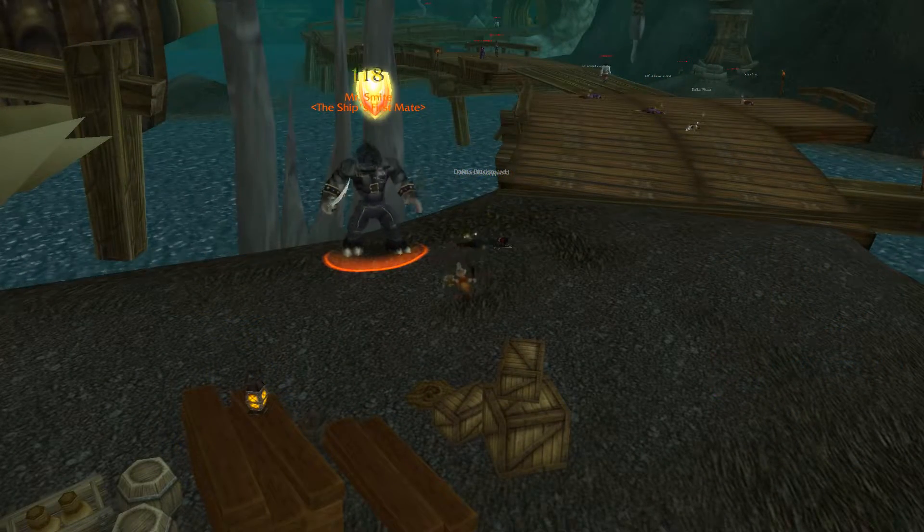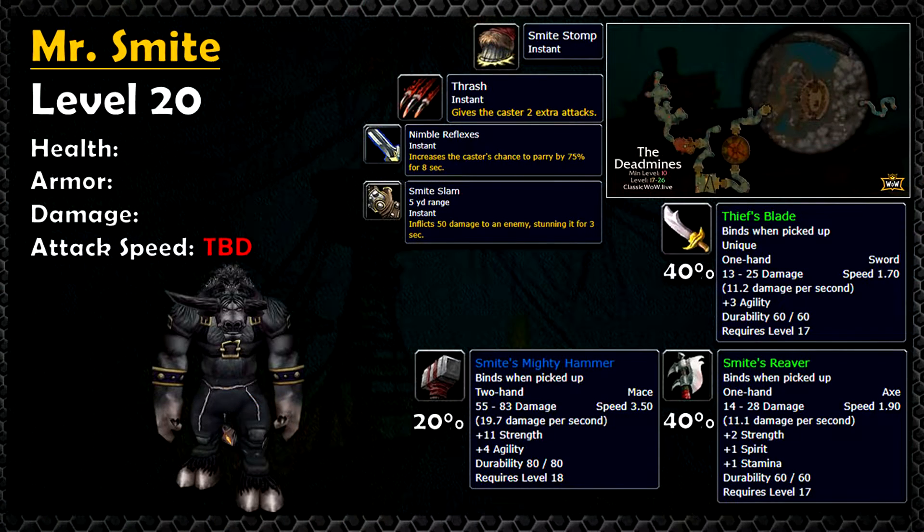Mr. Smite can drop the weapons he dual wields during the fight. We've got a one-handed sword, a one-handed axe, or he has a chance to drop a fat two-handed blue mace.